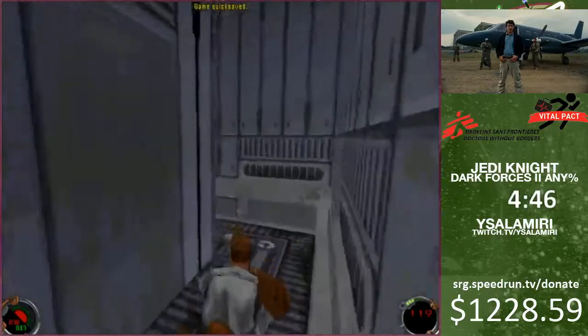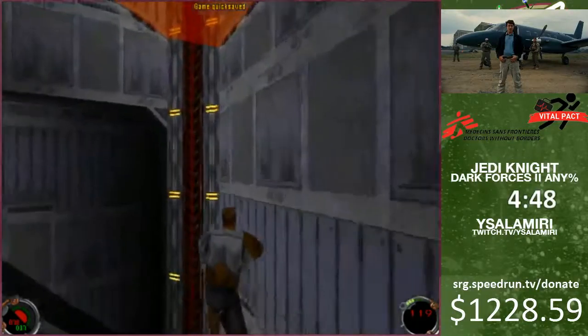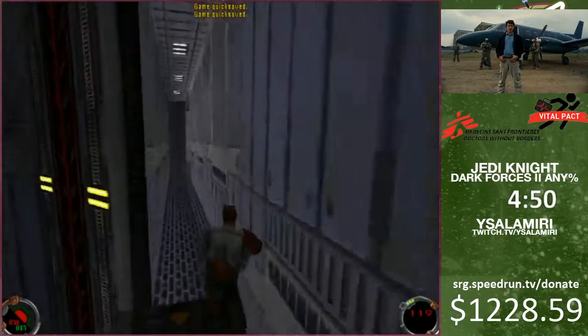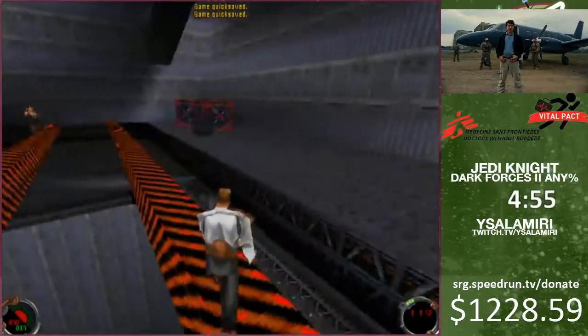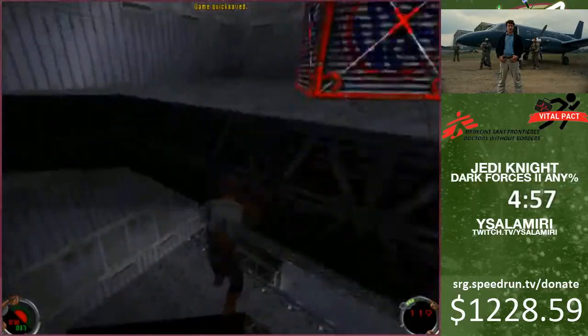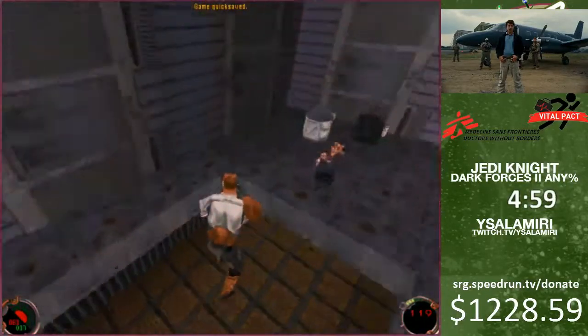Overall it saves about 30 seconds, because you gotta wait for this block to fall down so you can walk across. You also saw me jump across the gap - usually you have to wait for that block to fall down two more times so you can walk across. So overall that saves a whole bunch of time.